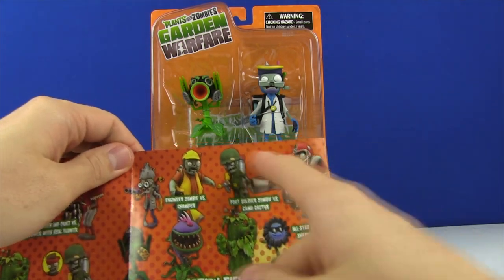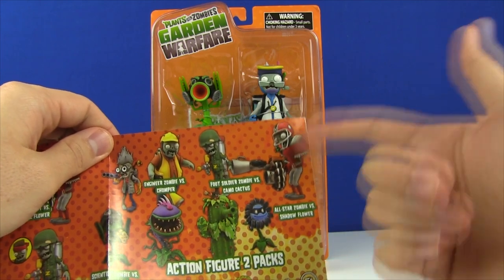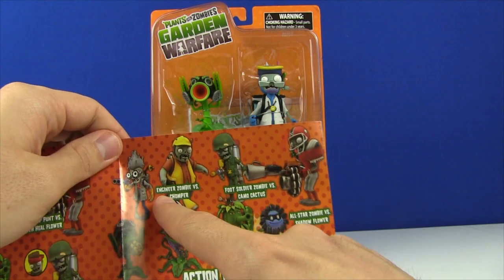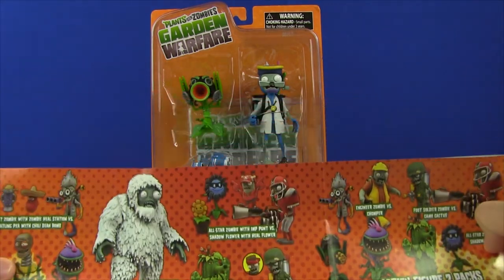These are characters that they released actually last year, which were the initial release wave of characters — the All-Star vs. Shadowflower, the Foot Soldier vs. the Camo Cactus, Engineer Zombie and the Chomper, and then the Scientist Zombie vs. the Gatling P. And now we're getting the next release wave of characters.